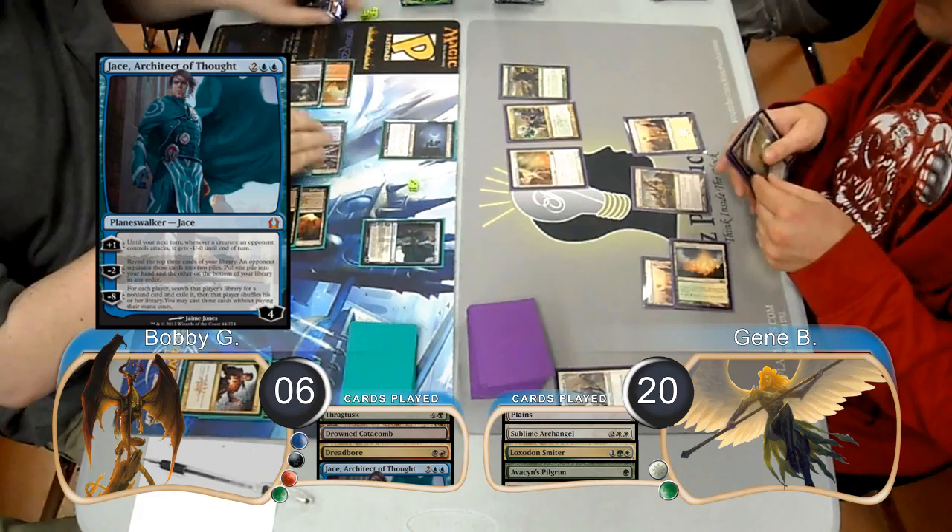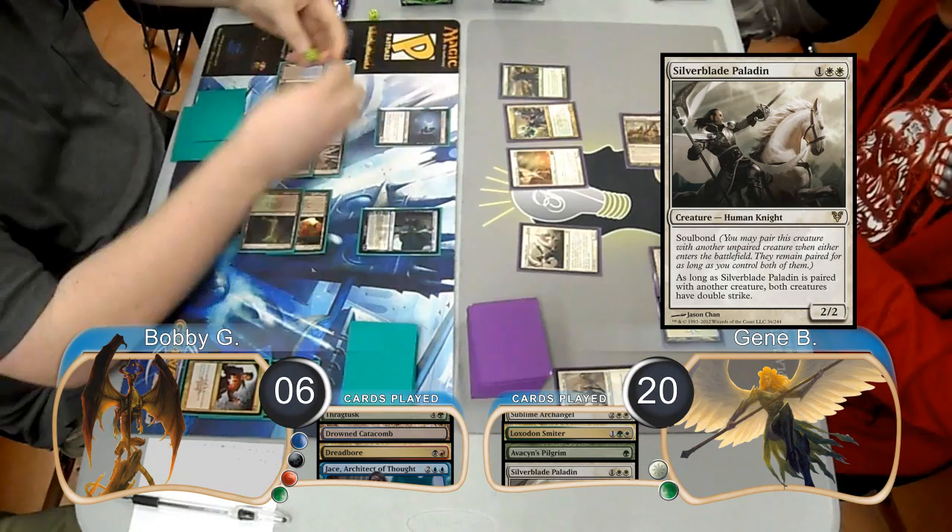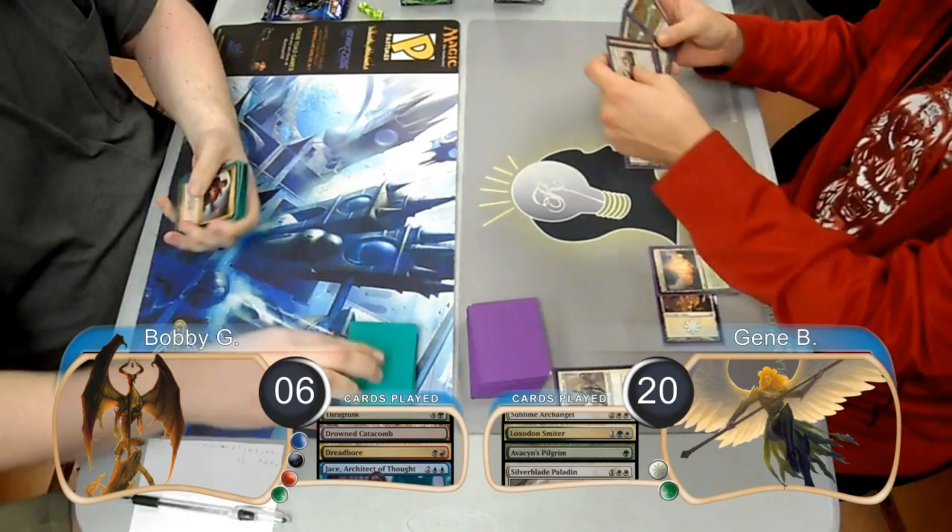Bobby then played a Jace, Architect of Thought and used his plus ability to try to dampen the next blow a little bit. Jean then played a Silverblade Paladin and bonded it with his Angel. Knowing that Jean had a Rancor in his hand, Bobby knew he was dead and scooped it up, giving Jean the win and taking them to Game 3.